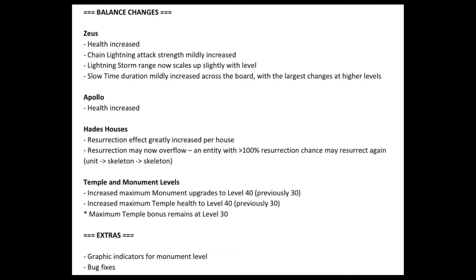Okay, last but not least let's go through the balance changes. First we have Zeus — his health is increased. Chain lightning attack strength is mildly increased. Lightning storm range now scales up slightly with level. Slow time duration is mildly increased across the board, with the latest changes at higher levels. Apollo's health is increased. For Hades houses, the resurrection effect is greatly increased per house, and resurrection may now overflow.